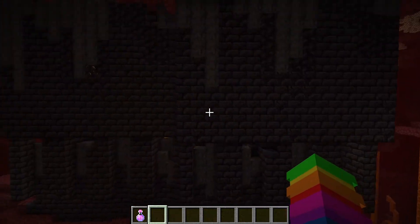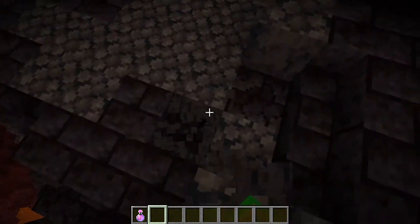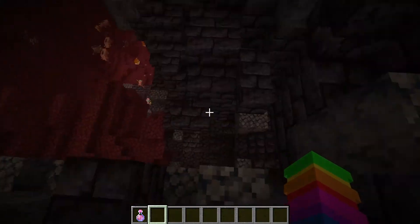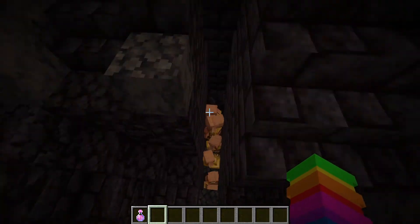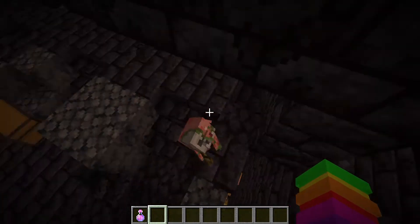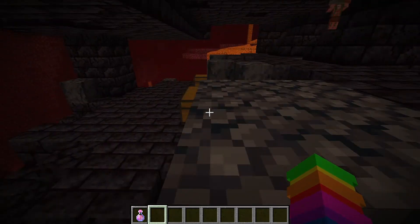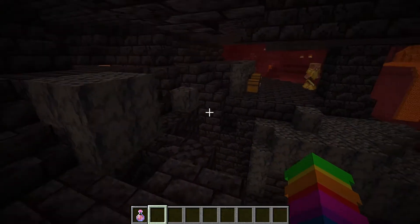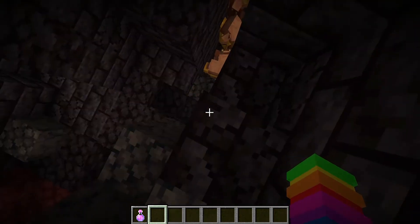The Bastion Remnant is super crazy and awesome — it's so huge it's not even funny. There are a ton of different types of them, and there are chests where you can find stuff inside.